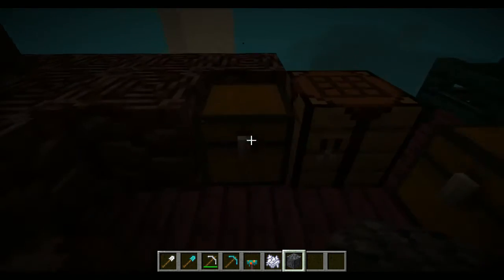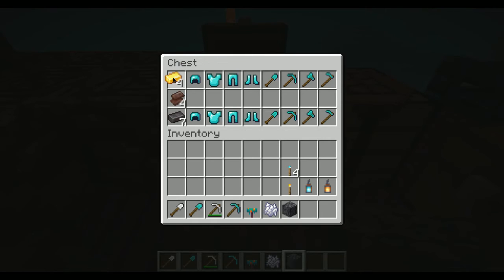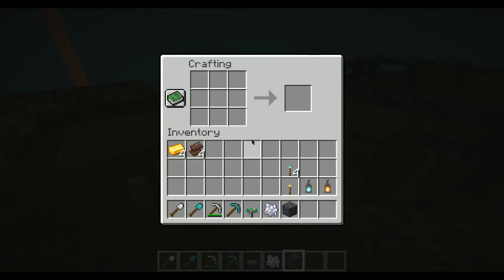Let's actually craft some — I want to show you something pretty cool. You craft netherite with four gold and four netherite scraps, and they can be in literally any arrangement in the crafting grid. You just need to see the combination — it still gives you the netherite ingot regardless of placement.